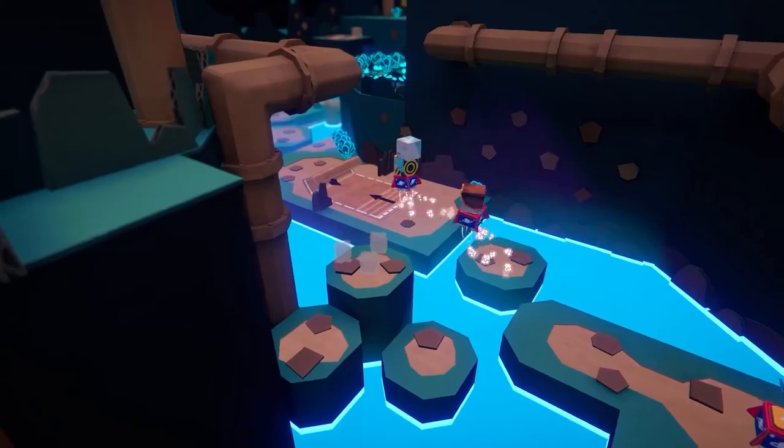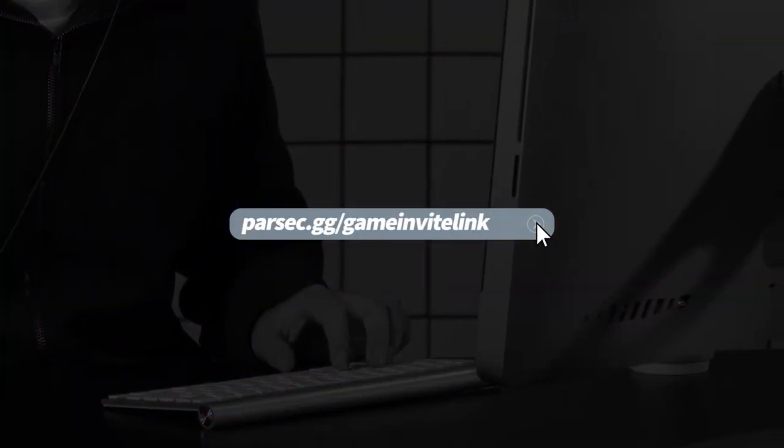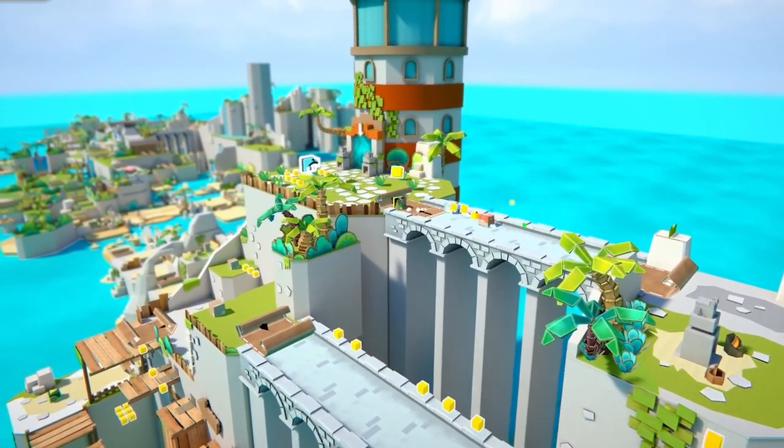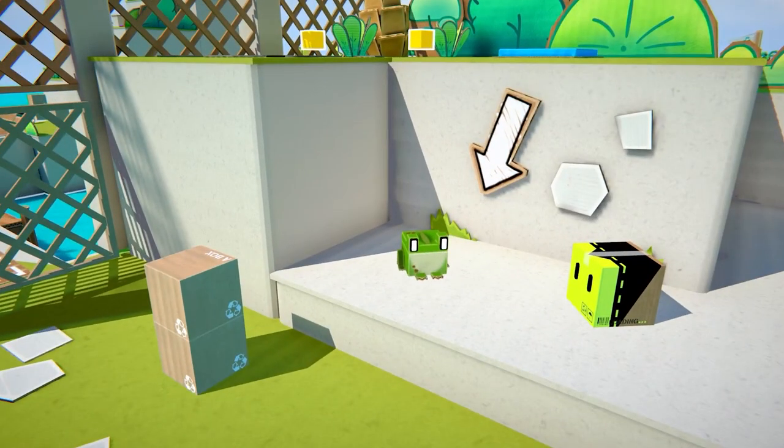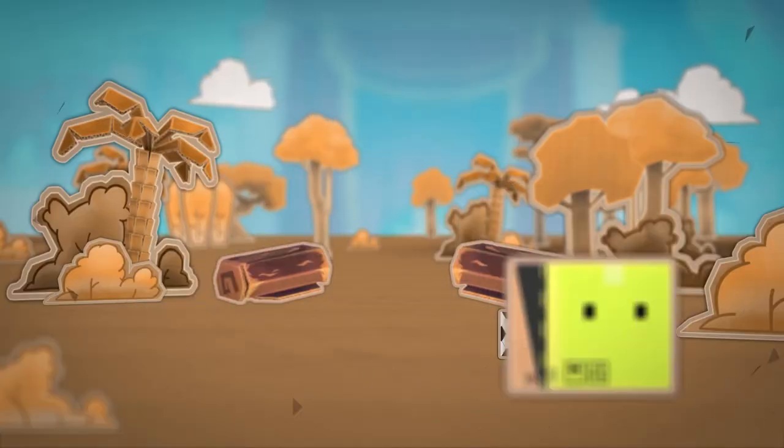However you choose to get the party started, there's a big link you can share with anyone you'd like to be brought right to you — virtually, that is. Once connected, you'll all see the same screen at the same time as if you are actually playing together in real life. So plug in those controllers and start boxing.